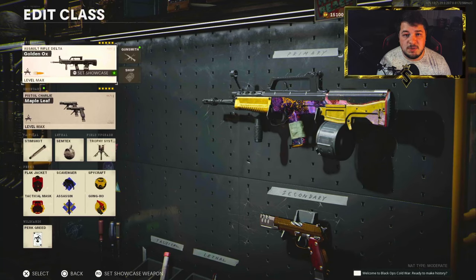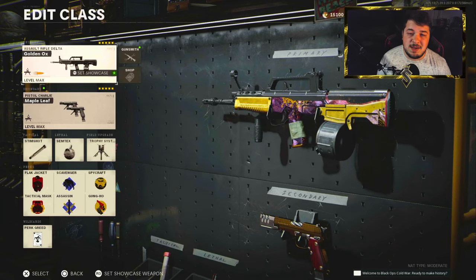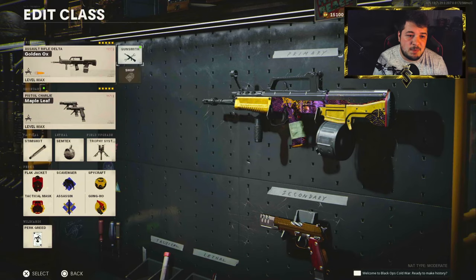In my opinion, the QBZ is not a weapon that should be used at medium and long ranges. It has the ability to basically be turned into a Peacekeeper — if you're not familiar, that is basically an AR/SMG hybrid with a fast fire rate but still capable at medium range. And that's exactly where the QBZ fits, in my opinion.